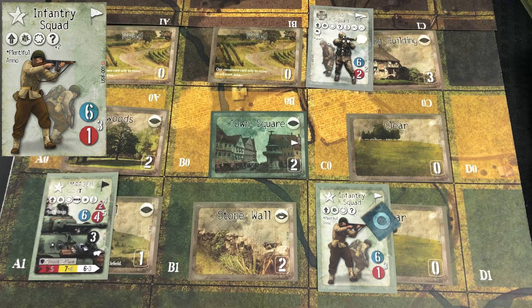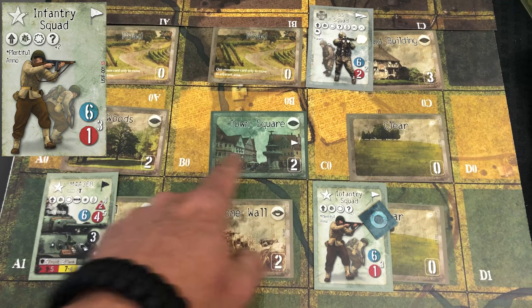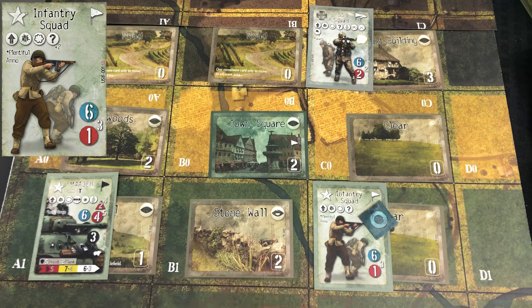The cool part about being concealed is that it gives you a plus two bonus, which is added to the defensive bonus of your terrain. Here they're in clear and spotted so they wouldn't get it, but that number in the bottom right of the terrain card is your defensive number, and the plus two would be added to that. Or if an ordnance weapon was being fired at you, it would apply a plus two penalty to that ordnance weapon when attacking the target.